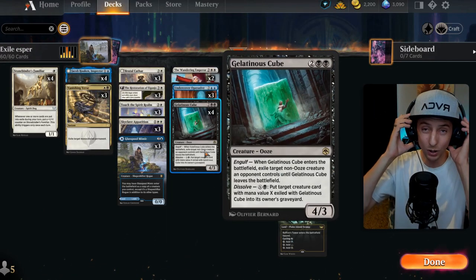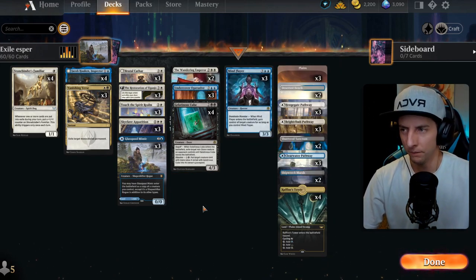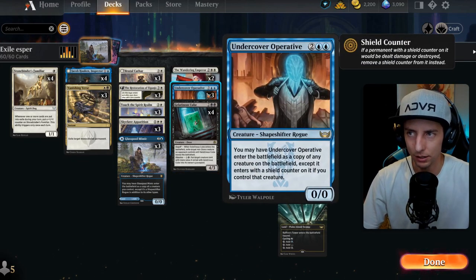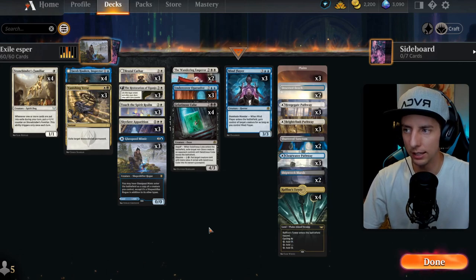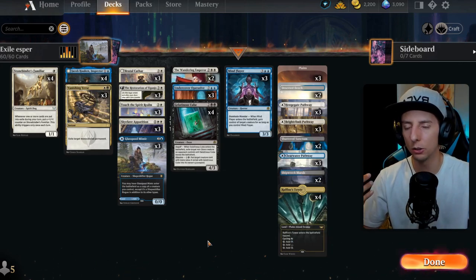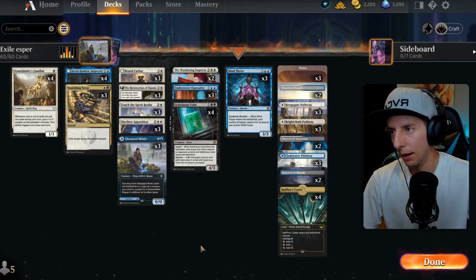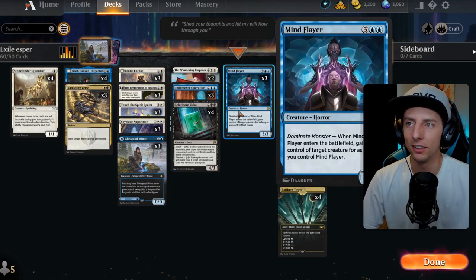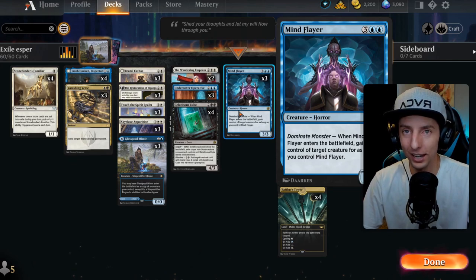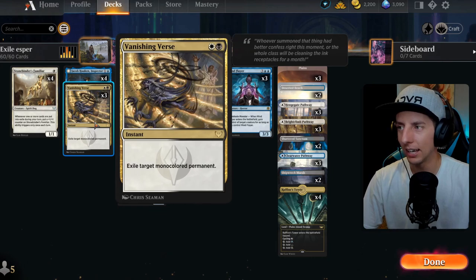The deck is simply built around that exiling effect. With Stonebinder's Familiar you only get the +1/+1 counter if you're exiling things on your turn, so it works really well with Brutal Cathar, Skyclave Apparition, and Gelatinous Cube — which is why we threw those in immediately when building Esper. I also really wanted to play Glass Pole Mimic and Undercover Operative to copy our creatures.